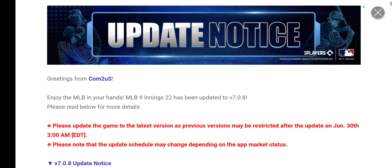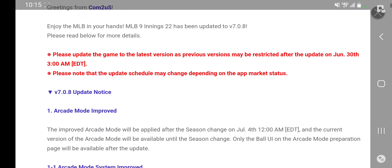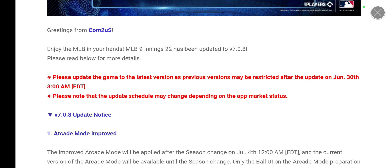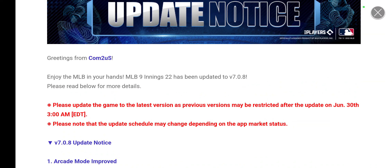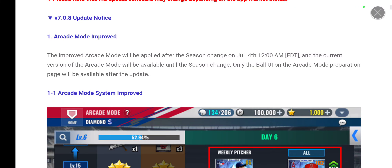Now getting into the more important additions of the 7.0.8 update. It says in red: please update the game to the latest version as previous versions may be restricted after the update on June 30th at 3 AM Eastern time. At the current moment it is June 28th and this update has not come out yet. Make sure you update what's already listed in the Play Store, and on June 30th check again for the new update.